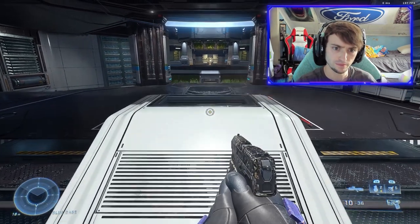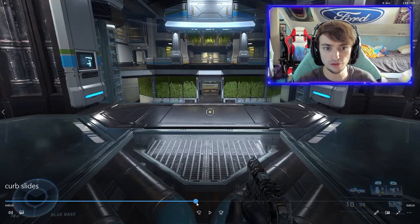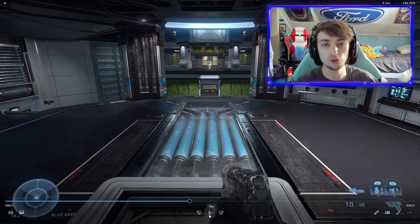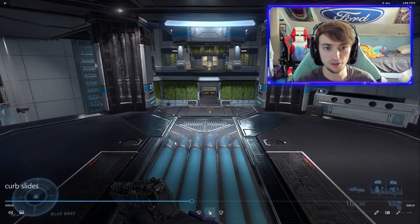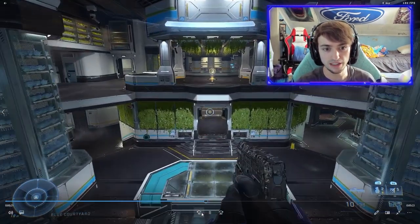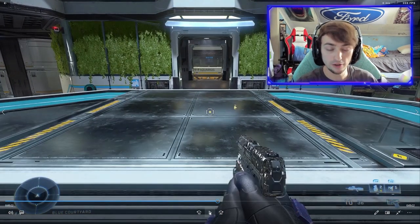One more good slide here — hold the slide button right as you're dropping off the ledge, right when you feel that little drop. The more you do it, the more you'll get a feel for it. Once you hit that first one, you're just going to want to keep trying it until you get it down. Right about here is where you want to hold the button down — the moment you drop off the ledge. Hit it too early and you slide before the ledge without the big speed boost.